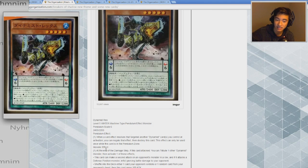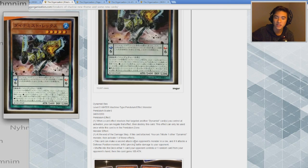Rex's effect is really cool because you can climb the ladder repeatedly — attack, tribute a Dynamist monster, attack again, tribute another Dynamist monster, attack again, and each time pick a card from your opponent's hand or field. That's a really nice ladder effect, though I don't think all the Dynamist monsters will have it. The fact that they work off tributing each other is really cool in itself.